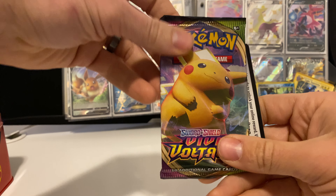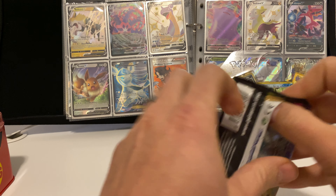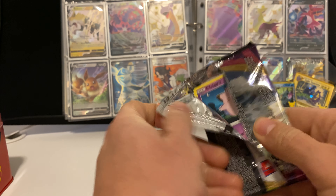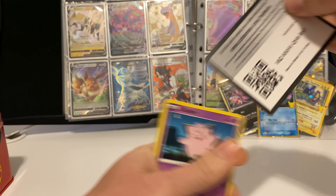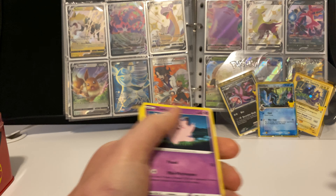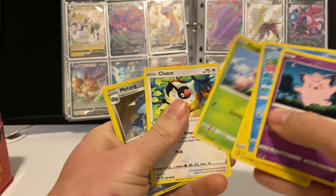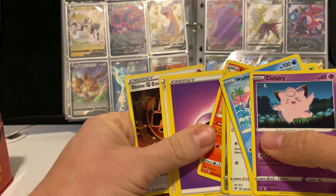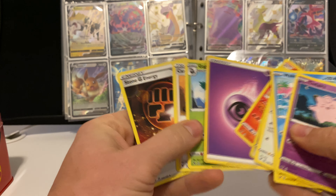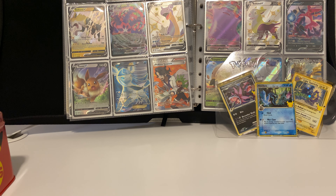There's also a Vivid Voltage code card — that's the code card for the chest. Then we have Exeggcute, Chatot, Machamp, and a Flareon. Nothing too exciting there, so we'll breeze through those.